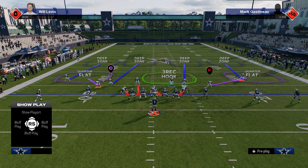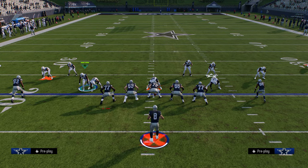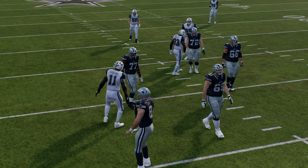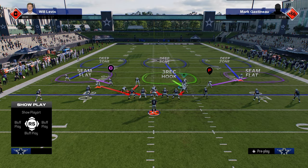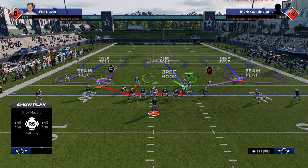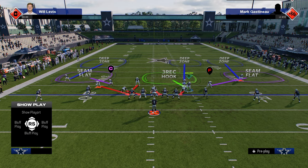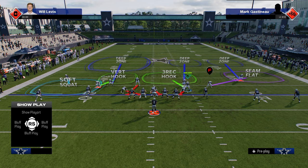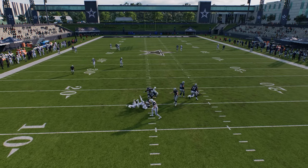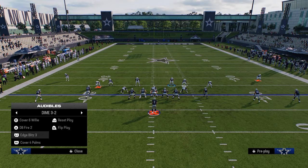Another decent option is a match coverage look like a basic Palms. If you only send three, this does OK against five wide, especially if they're running verticals — you do a really good job against the seams. A hybrid of this is a send-4 cover-three match using the same principles from Trips, because five wide is typically Trips to one side and doubles to the other. Go with an inside quarter, outside quarter on the right, seam flat, and on the left a deep half, soft squat, and vert hook. A lot of my defensive strategy is built around stopping the seams no matter what year the game is.